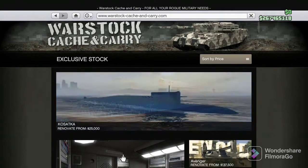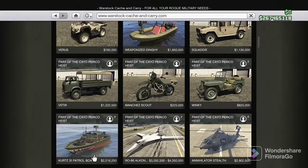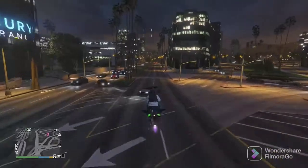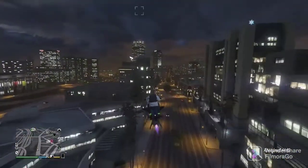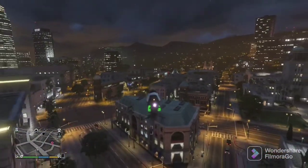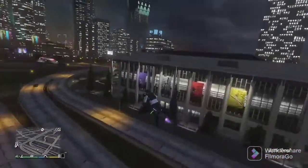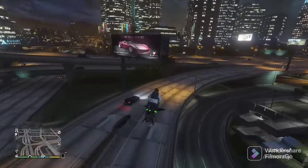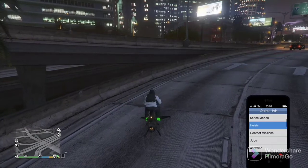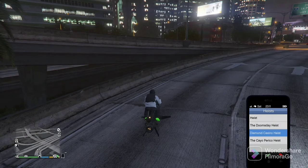The Kosatka is the best way to make money in the game for the Cayo Perico — that's what you want to earn. Get your goal to be the Kosatka. If you don't have it already, get it — 2.2 million, that's all you need to get you in the door. That's the best money-making way in the game right now. Under 45 minutes I can make like 1.6 to 1.8 million by myself, in and out, undetected. I can't even believe they're still letting us make that much money on this heist.